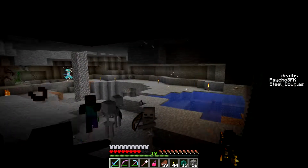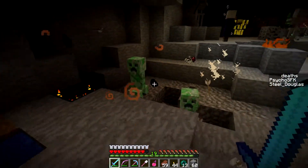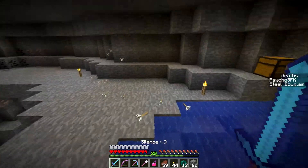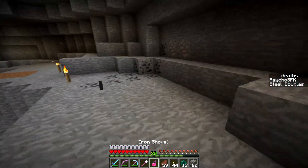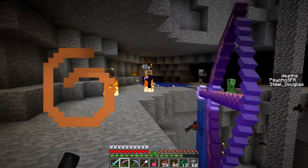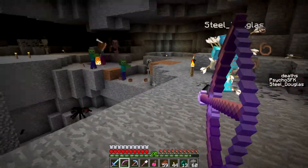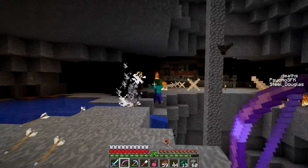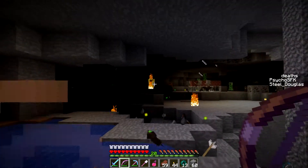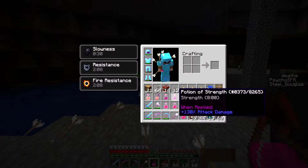Oh god, this is not good. Blow up please — I'm just going to light it. Oh god, a witch — oh god no, no, no! Don't die. I luckily landed in the water. Oh my god, there's so much. There's a witch up here. She got me with something — slowness, I think. Oh hell, there's creepers down there. Where are these stupid spawners? I got one on this side. Checking regen. I got fire resistance and I'm doing a strength potion.